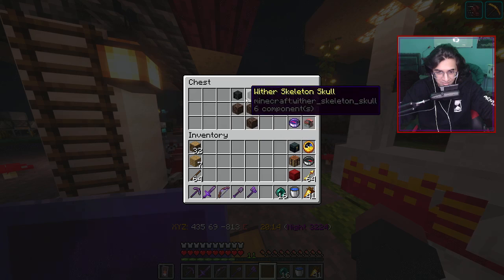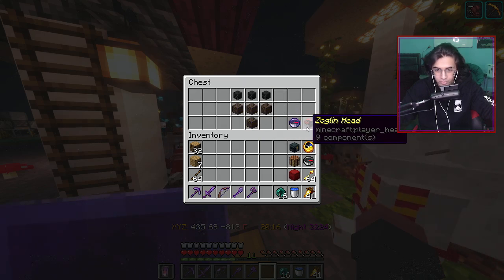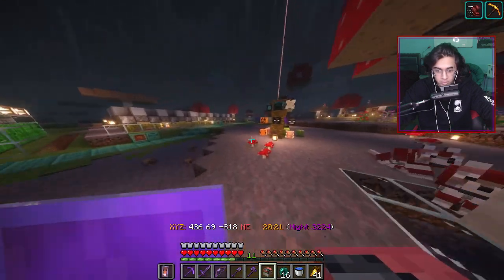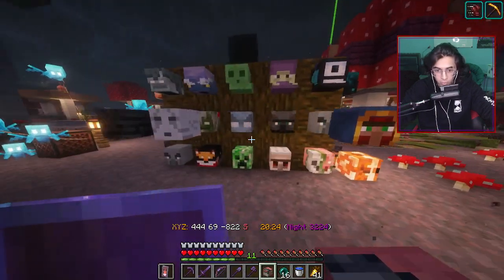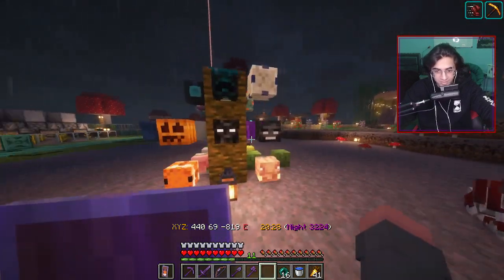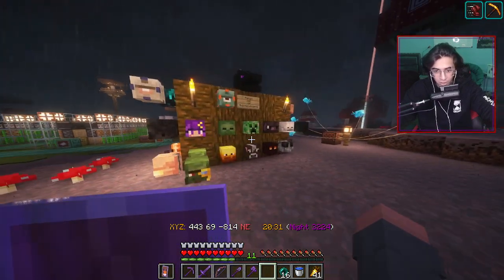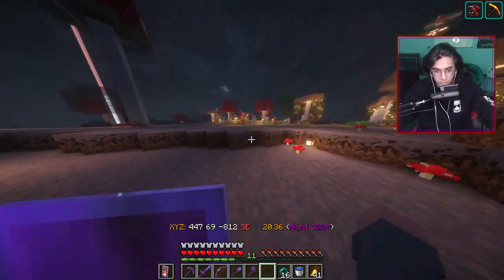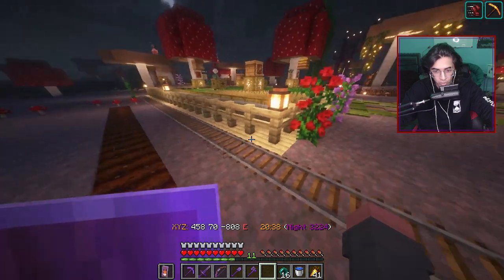We got another wither, and we got a Zoglin head — that was on my netherroof portal. This was on my list of things that I wanted. Today we're gonna deal with this board, because it's kind of overwhelming. We've kind of outgrown this little board, so we're gonna make a new museum somewhere. I don't really know yet where we want to do it.